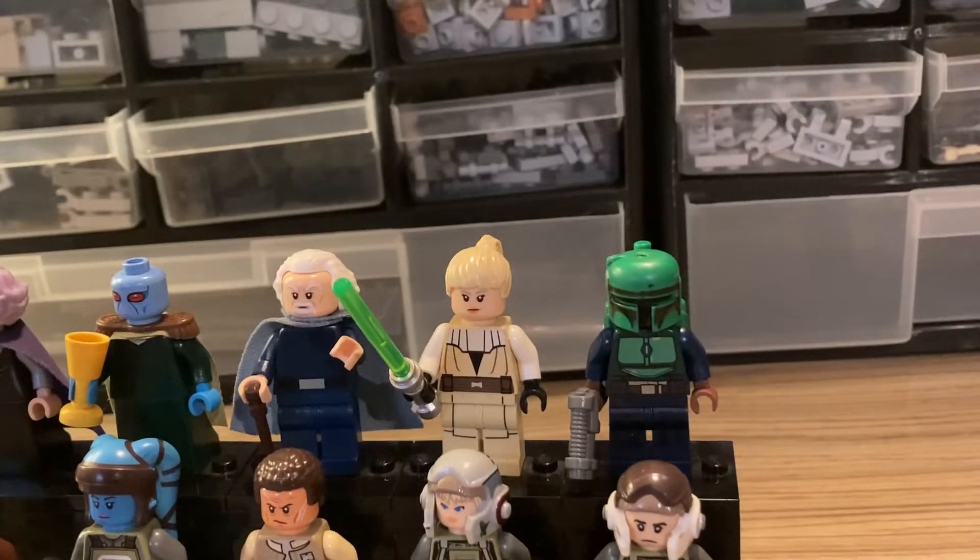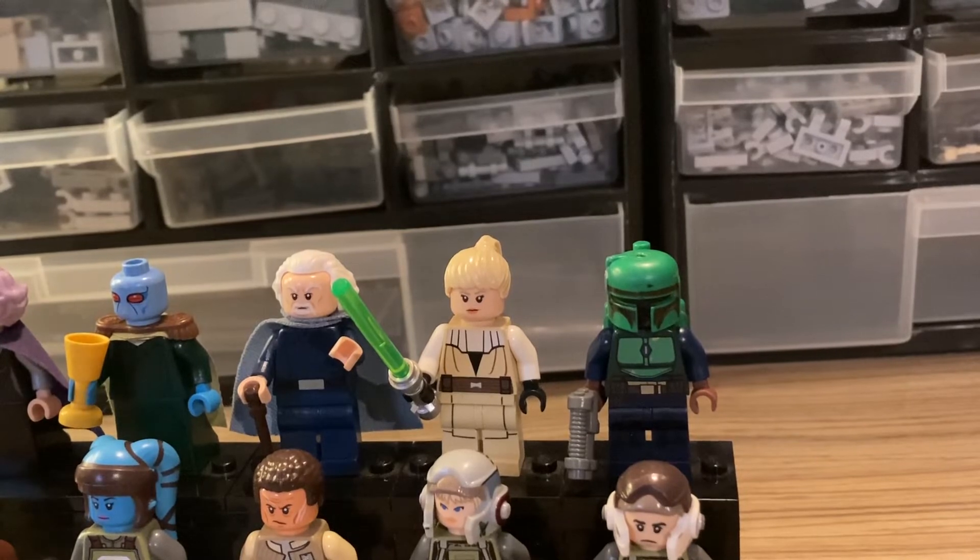Up here we've got a Jedi Knight, and this is a figure that sort of goes by itself — it's not got anyone accompanying it. I just started fiddling with figure parts and it came together. I think it's quite interesting and it's got a really nice colour scheme; all the tans go together really well, and her hair brings out all the colours — it works together.